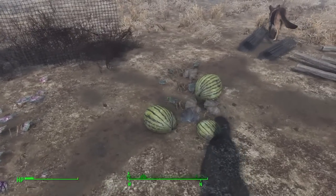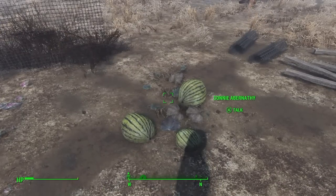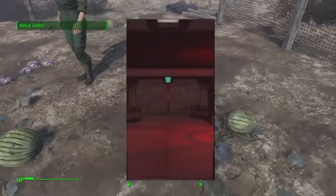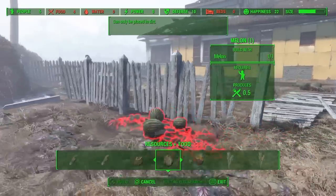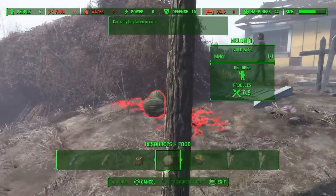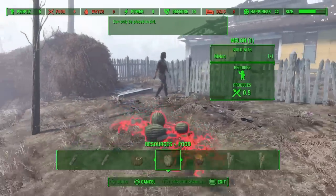I got everything I can grab — give me a few more watermelons. Now I'm going to go home and plant them. I got that set and I'm headed back to plant my stuff. You just go to your workbench, set it for resources, get your food, and go through and try to find an area to plant them.